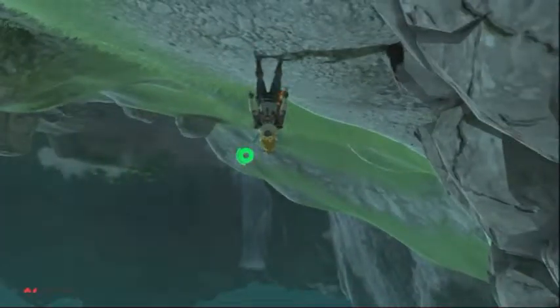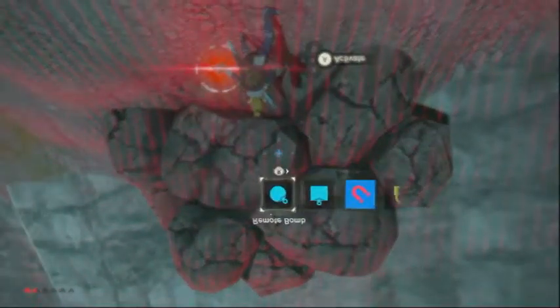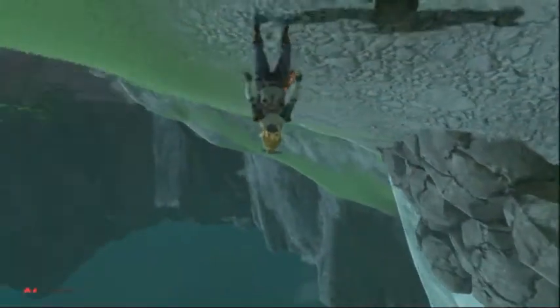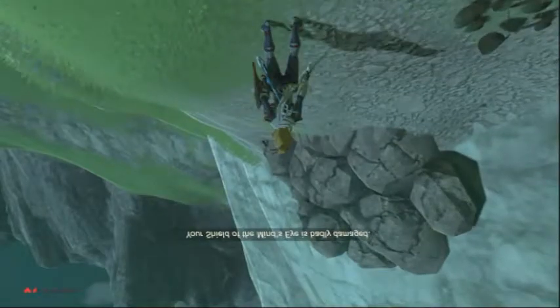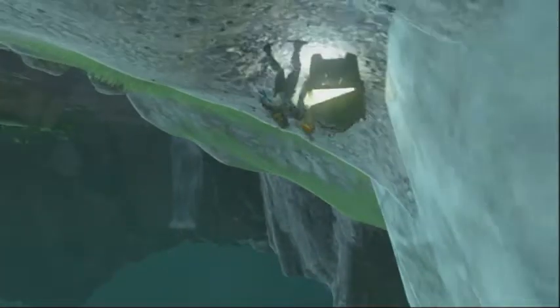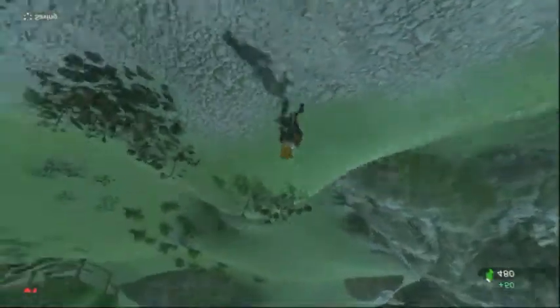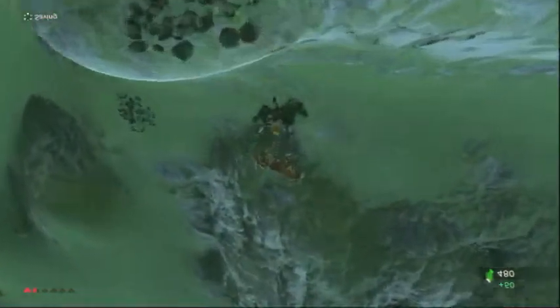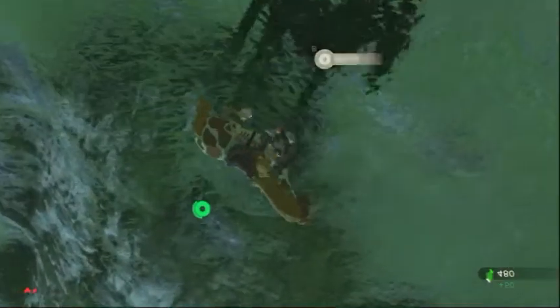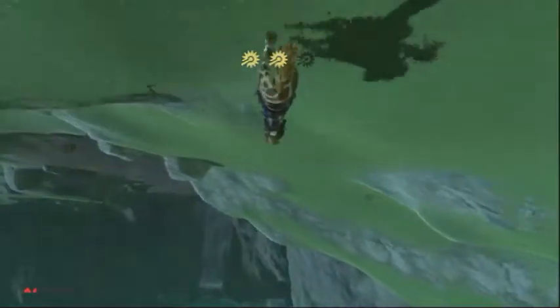This time we're going to be going to Hateno Village, but first I'll blow up this rock wall and head to the top of that waterfall. I said the exploration was done, but I realized I saw the waterfall, said I wanted to climb up it, and then promptly forgot. So we're heading there now, and then going to Hateno Village because there is a quest I'd like to complete.